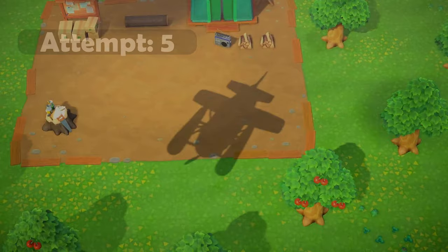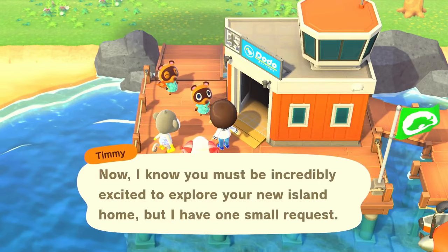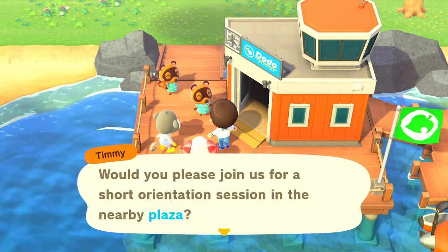Are we going to get lucky this time? We are! We've got Shari and Dom! So it's our fifth attempt and we have our jock sheep. We've also got Shari — she is returning to my island. She was the very first Uchi character I ever had on New Horizons, and I actually really like her because of that.